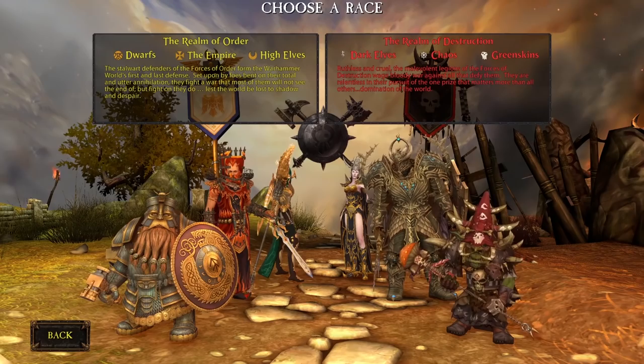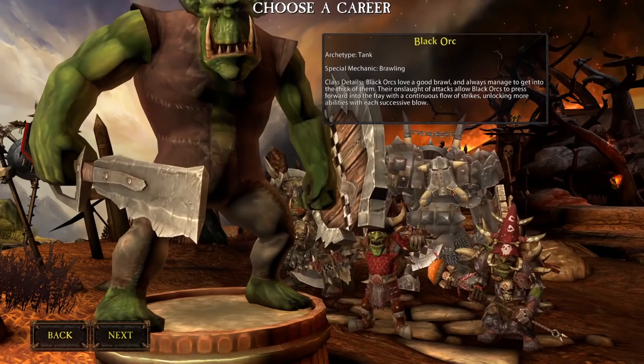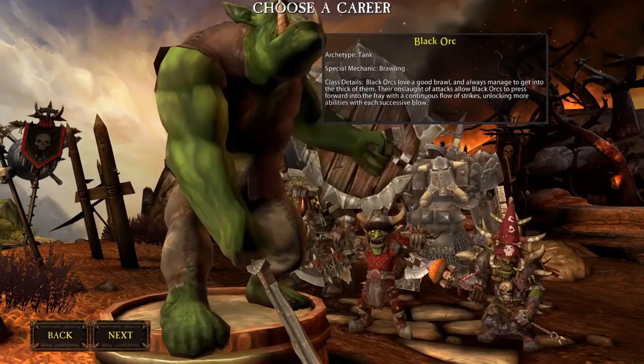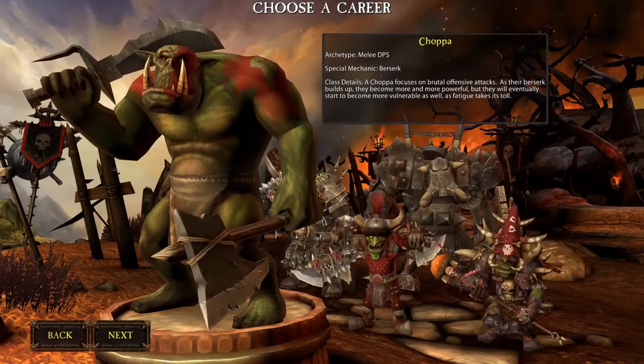To kick things off, I'll start with the Greenskins since that's what I'm most familiar with. The Black Orc is the Greenskin tanking class — overall a really strong tank, and at higher renown rank levels they can also do quite a bit of damage as a two-hand weapon user. I'm not going to go into a whole lot of detail on all the classes, but the Black Orc is a good tank.